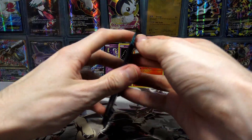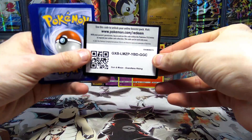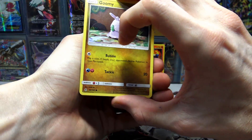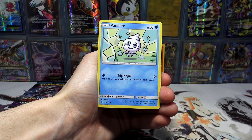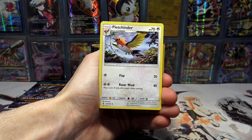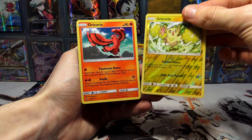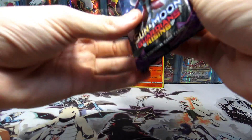Moving on to the Guardians Rising packs — this is actually my lucky pack art from Guardians Rising, so let's see what we can do. Make some magic happen with these final two bonus packs. We've got a Rockruff, Fairy Energy, Marini, Fletchinder, Sableye, an Oricorio Reverse Holo Rare, and another Oricorio. Kind of like how that synced up there.